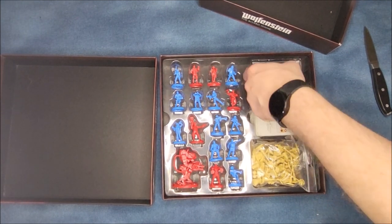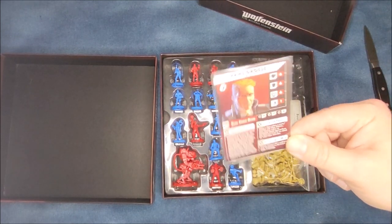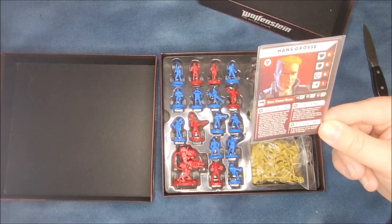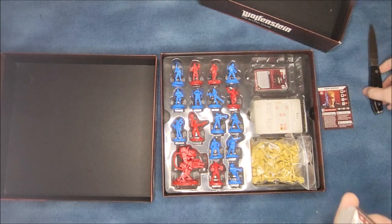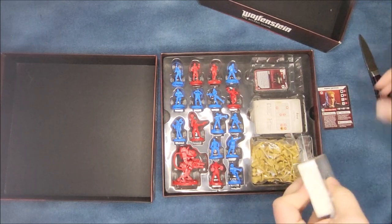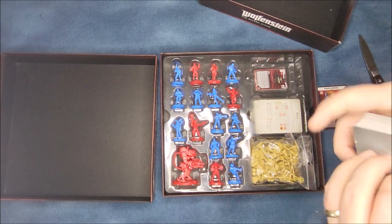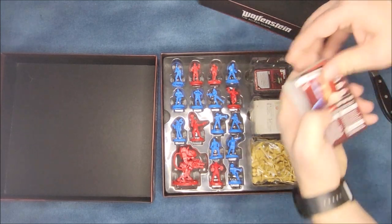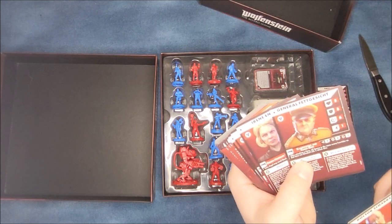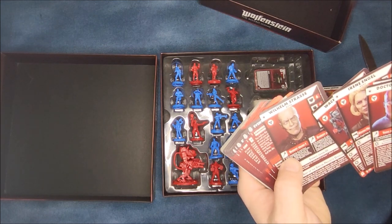Next we've got the actual character cards — you have the special Hans Gross card with his dual chain guns. He has this special card because of the Kickstarter; you can get him separately for about 10 bucks. Then you have all of the additional cards that came with the stretch goals for the Kickstarter. You've got Dr. Schabbs, the second boss of Wolfenstein 3D; General Fester, the sixth boss of Wolfenstein 3D; Irene Engel, the Watcher Bot, and William Strauss — those three came out of Wolfenstein New Order.